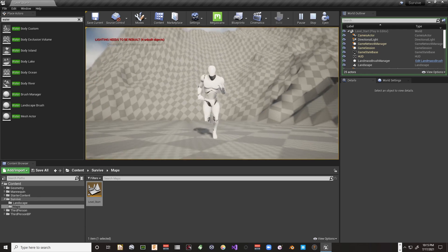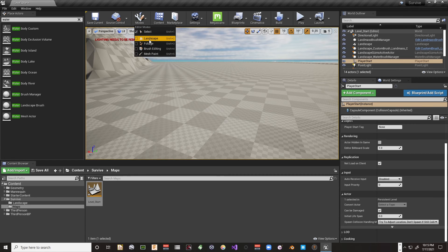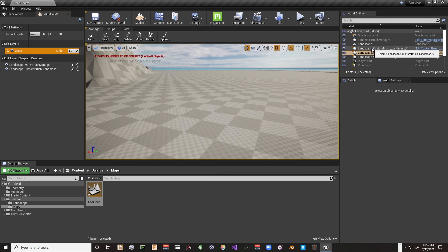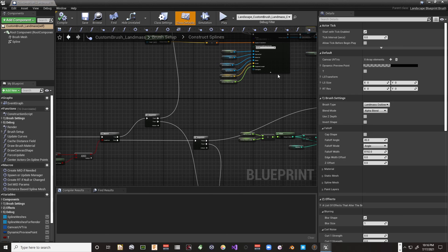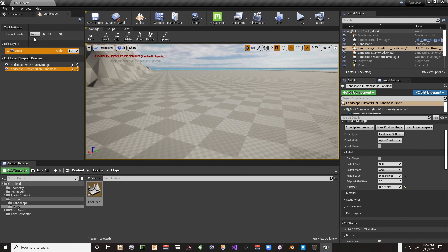All this flat stuff around here doesn't look great. Going back to landscape mode, I realize I put my mountain in the water layer — that was a mistake I might fix later. I don't think there's a way to move it between layers just yet. For now, I'm going to go ahead and create a new layer and call it 'Land Modifiers.'